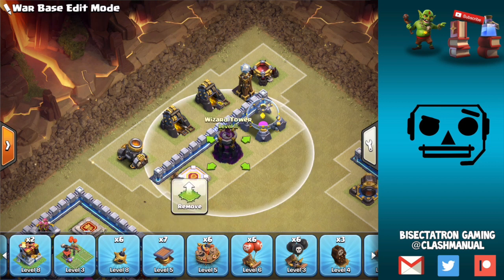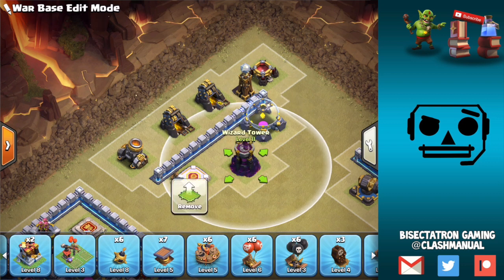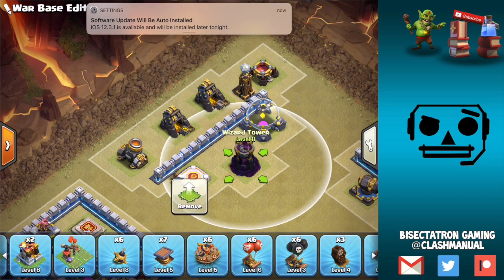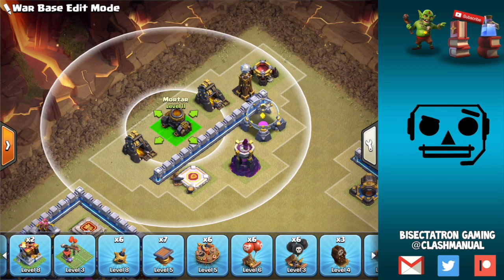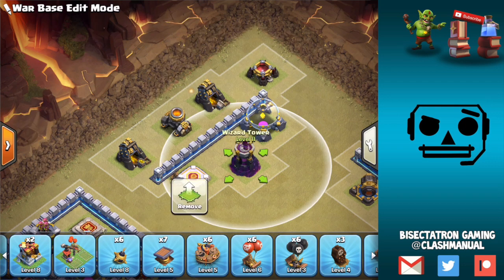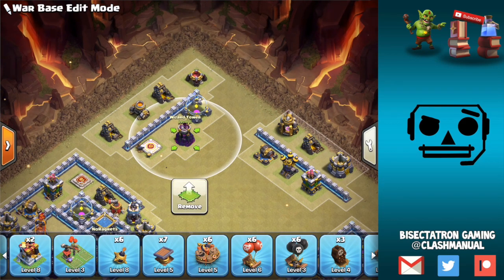The attacker would have to use a freeze spell, which is going to cut into their spell space — already tricky because they have all those bat spells. The main point here is you want to have defenses on the outside to make it so the wizard tower can't be tanked by an ice golem, and you can move the wizard tower a little bit further back in if that helps. Look to do that and it'll help defend bats.